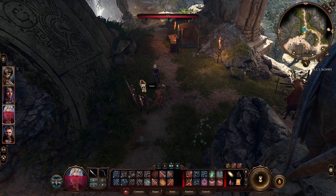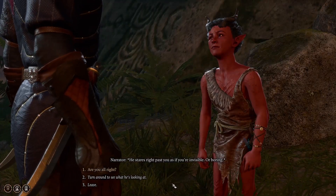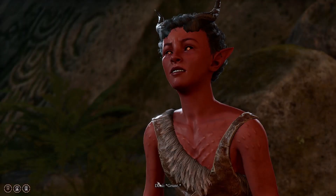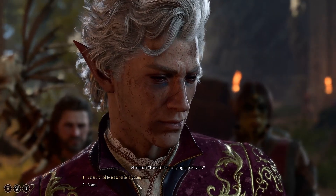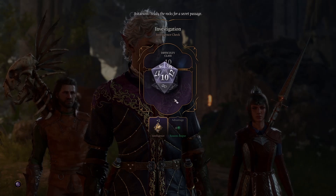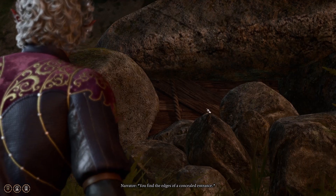The first guy you need to talk with is Doni. He's going to show the first entrance of the hideout they're sitting in, so you need to find a way to earn their trust and then you can enter. You need to do a roll and be successful — you need a 10, you can roll two times, and we got 10. We won that roll.